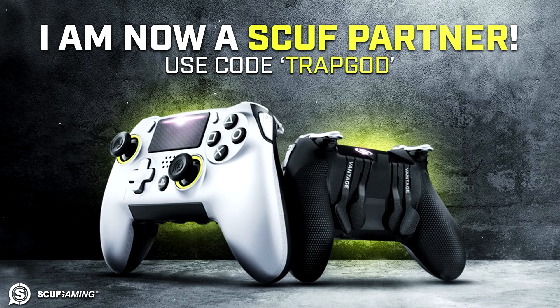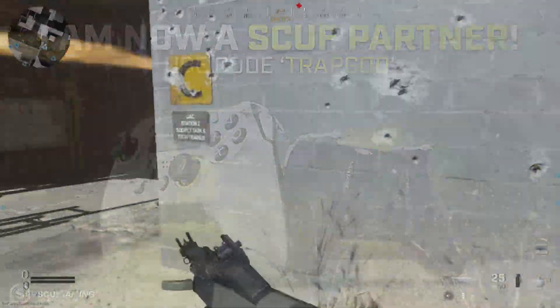My SCUF discount code is currently 10% off all the way till the end of Cyber Monday if you guys ever wanted to buy a SCUF controller. Now is the time — 10% discount is the first time they've ever offered a 10% discount. Make sure you buy a controller in the next week and use code 'trapgod' for 10% off. If you have any questions about the Vantage, Impact, or 4PS, leave a comment below or tweet me at TrapGods.